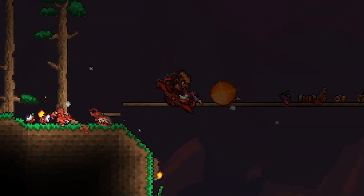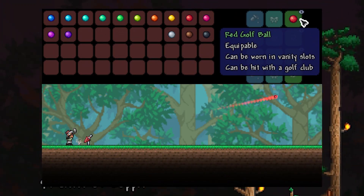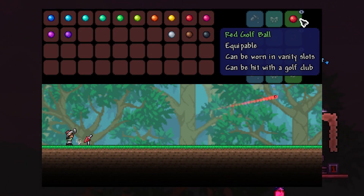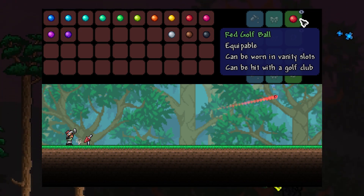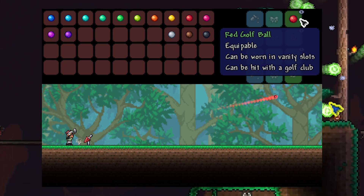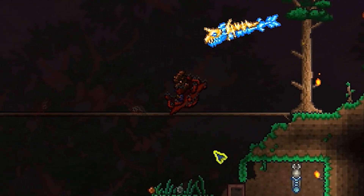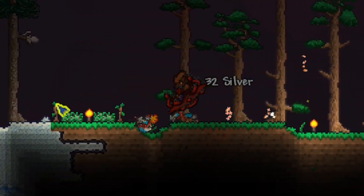Moving along in the official post, they included a display of all the different golf ball colors. This is certainly very useful for multiplayer, so everyone knows whose ball is whose. They obviously thought that one through — a very good addition.